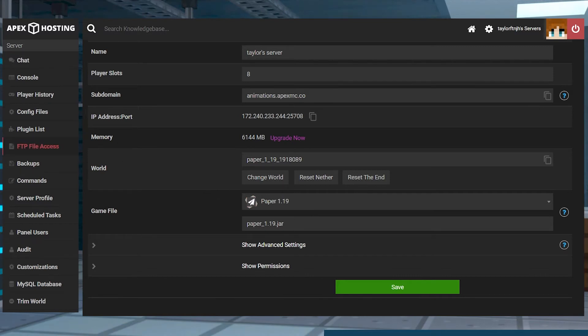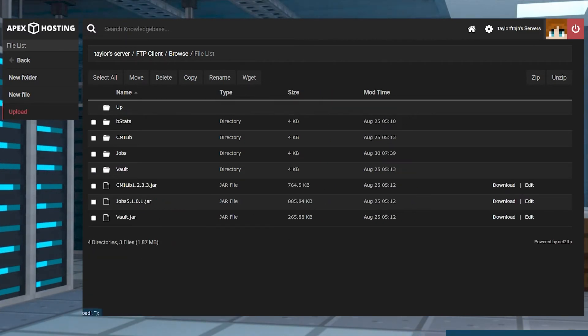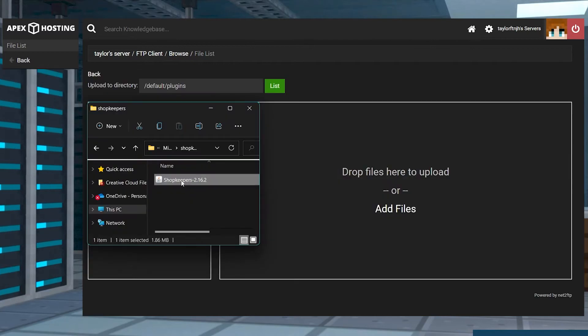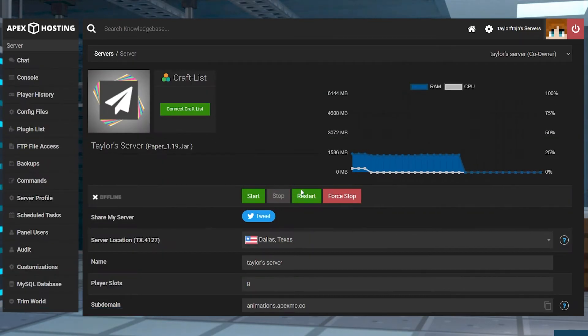Afterwards, enter the FTP file access in the left-hand menu and log in. Find or create the plugins folder and then enter it, and on the next page press upload in the top left menu and then drag and drop the jar files. Once they are 100% uploaded, return to the main panel page and restart the server.